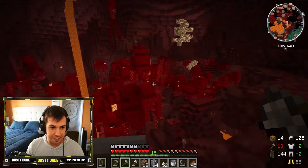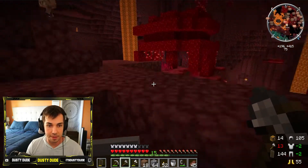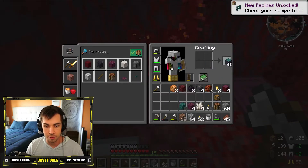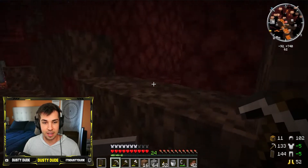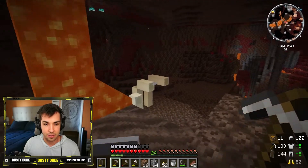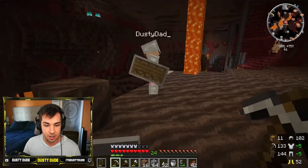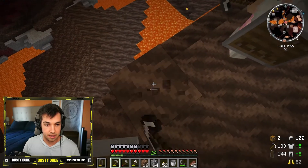This is a Crimson Forest - similar to the Warped Forest but the red variation, with Crimson Stems breaking into red planks. We've traveled a long way - you can see on the mini map we're far from where we started. We came out to a Soul Sand Valley, with lots of bone blocks we can get bone meal from. And right there - that is Nether Brick, and that is a Nether Fortress! We just have to get over there safely.